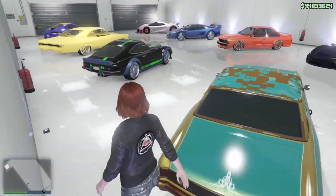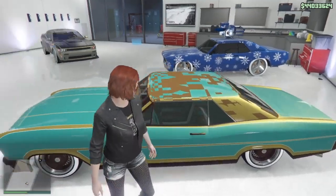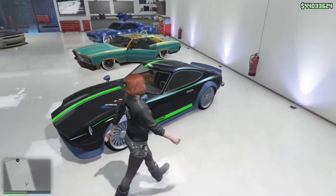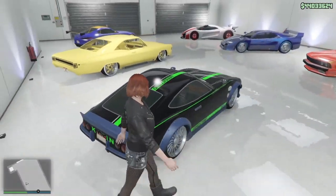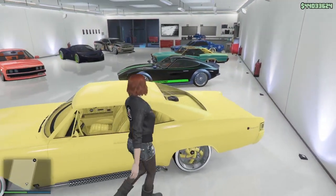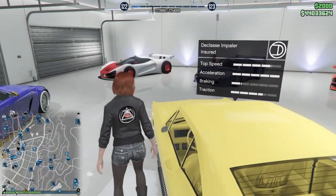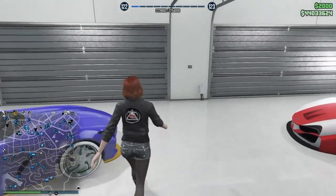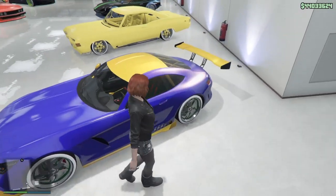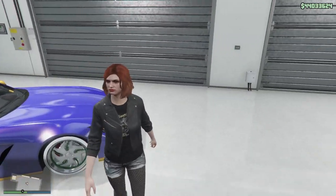We have the Buccaneer with a glitched out roof — only reason I picked this one up was because of the roof and the color, and the interior matches. We have the 190Z. And over here we have a secret gold Impaler — all secret gold interior, primary, secondary, wheels — everything is secret gold on this. Then last in this garage we got the Schlagen GT, I believe this one came from Mental from GXC. Says 'No Trade' on the tag, blue and yellow combination. Pretty dope. Let's head to the next garage.